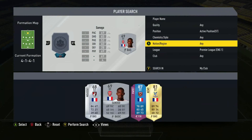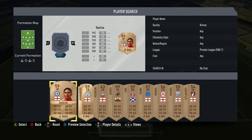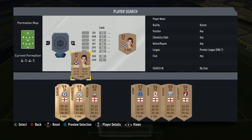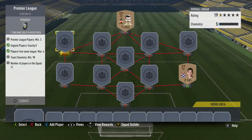Let me reset that and go to Premier League, quality bronze. Let me just get any bronze Premier League players who aren't English. We've got a goalkeeper and a right back - that's pretty damn helpful. There's no rating requirement. The reward is a two rare gold players pack, so you don't really get a great reward for this.